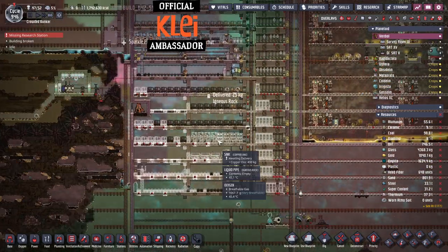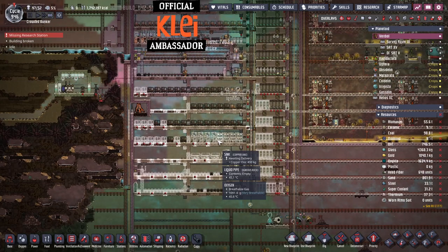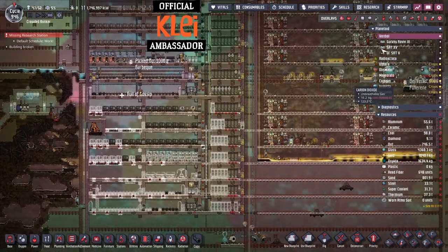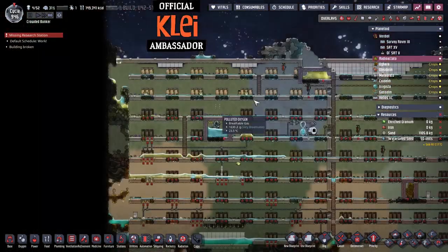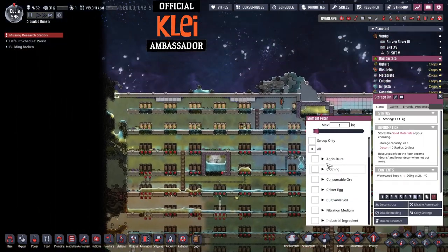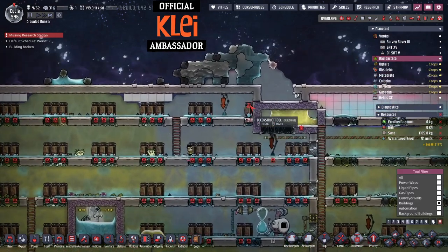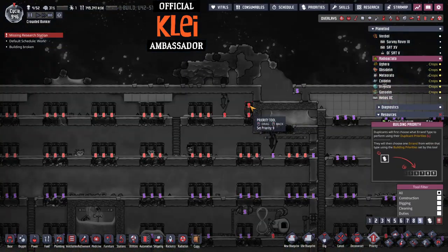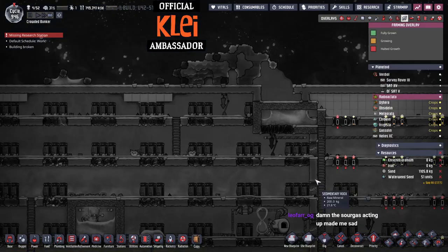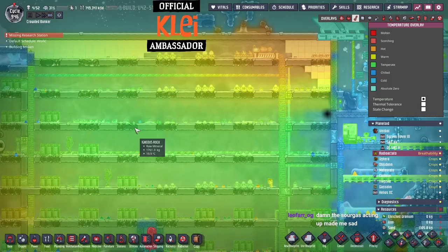This all needs to be complete before we can take any more, then we just keep an eye on food. If the food keeps going up then we're all good — we can take on more dupes, build more stuff. Is this all done? Then we can drop them and deconstruct that one.